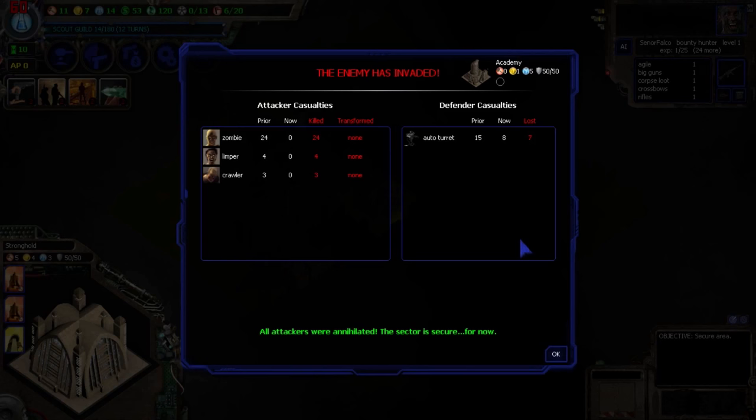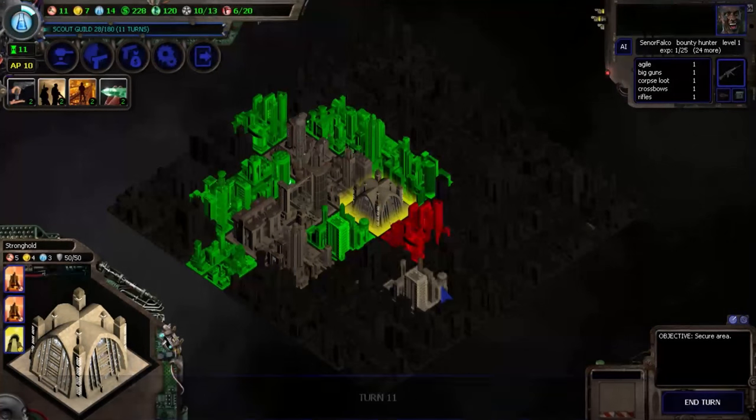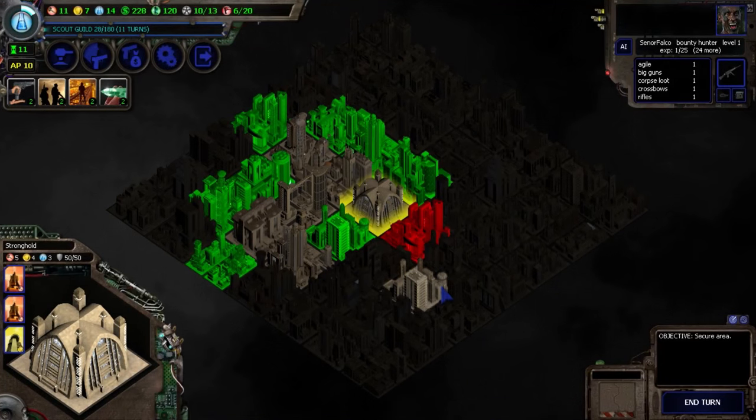Okay, here's our attack as I mentioned. Oh my goodness — and we don't have to fight! Our turrets held them off. On my own I would not have been able to take care of a zombie pack, limpers, and crawlers at the same time — I would have been overrun. Because we have auto-turrets now, they help thin out the numbers before they can attack you directly. The turrets were enough to hold off the attack. We had 15, lost 7, now down to 8 turrets, but at least it saved us.